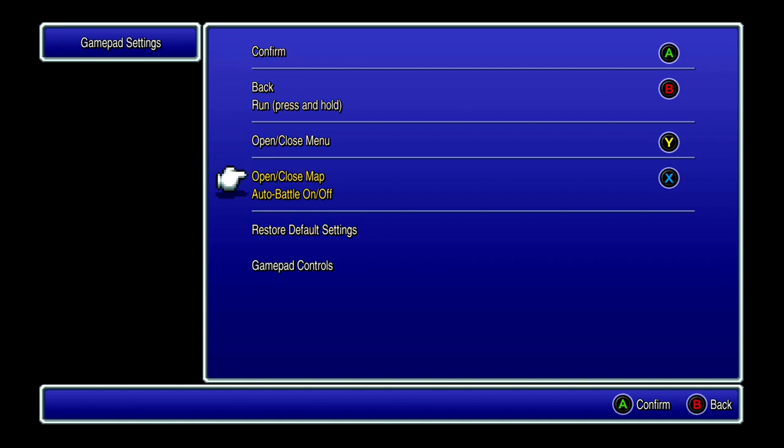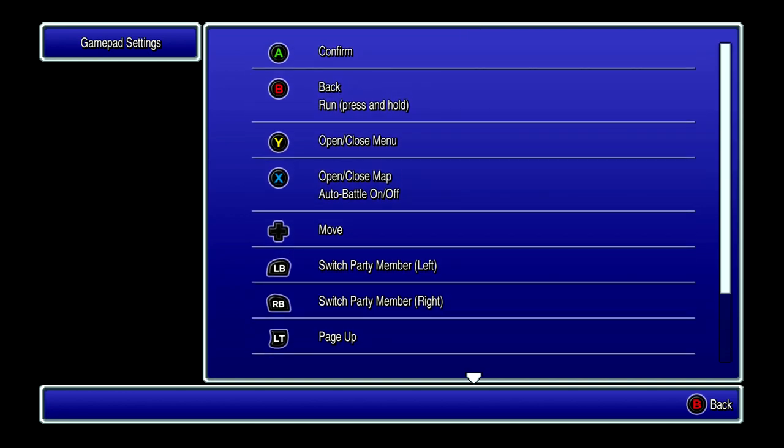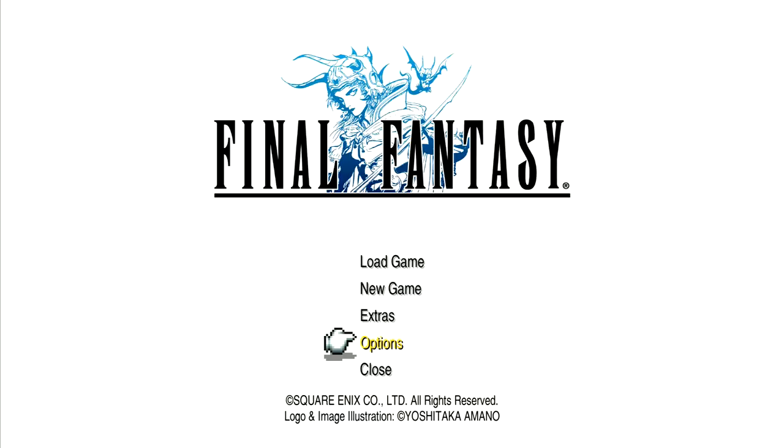One thing I noticed: one button does two different things — it opens and closes the map, and also turns auto battle on and off. I noticed that while it did open and close the map, it did nothing about auto battle whatsoever. And it seems like you can only set things to those four buttons. I can't set them to the shoulder buttons or anything like that. That's a bit naff, and not great.